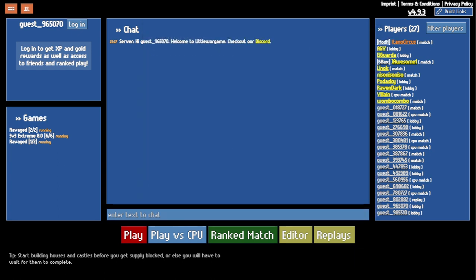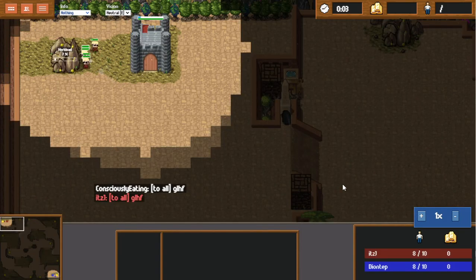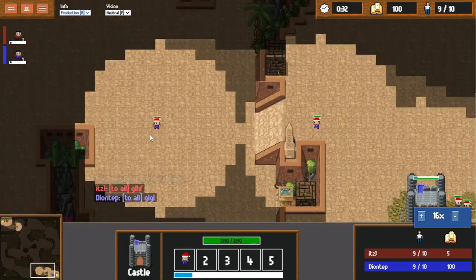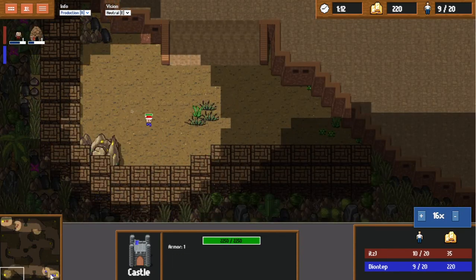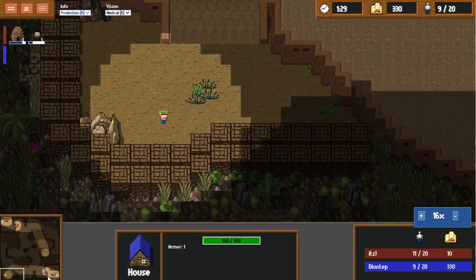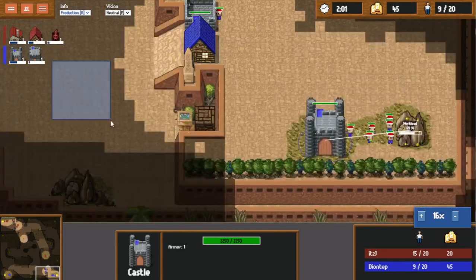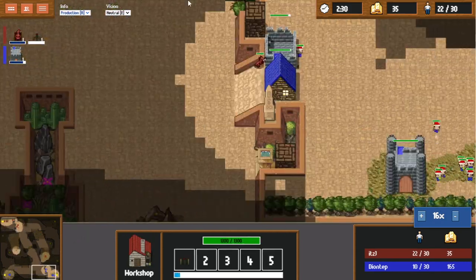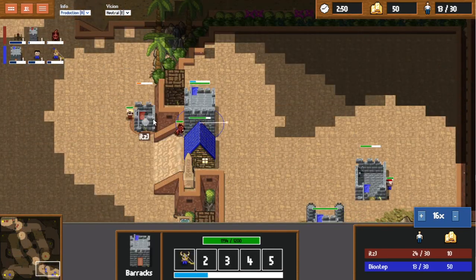Alright, let's go on to the next one — one ravaged. Looks like we're going for something cheeky, I like it. Looks like a hidden base maybe. If you do go for this build — house into hidden base — you want to continue building workers up to 11, even if you're going castle first. It looks like J is going for a wolf all-in, so this is going to be a really tough defense. Looks like you're going for an archer here, and there's even a tower.